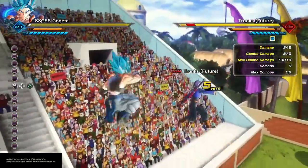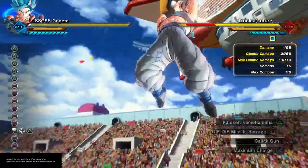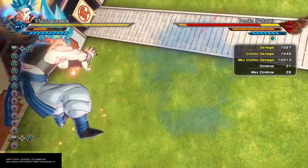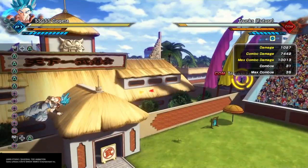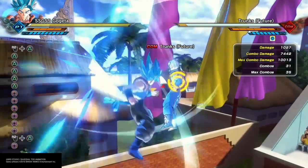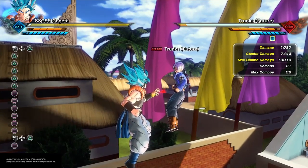You could do the same thing with this combo. When you knock them to the ground in this game you can do damage, so when you knock them to the ground just use your Ki Blast — same outcome, 7,442, same amount of damage. Now when you do that combo though it does give them a bit of stamina back because it takes a while to execute.